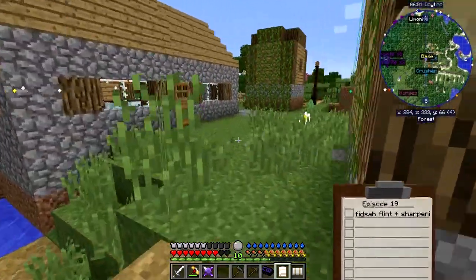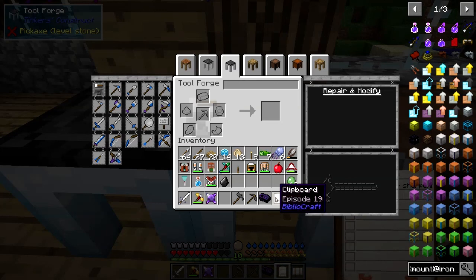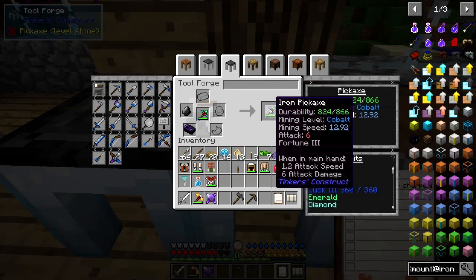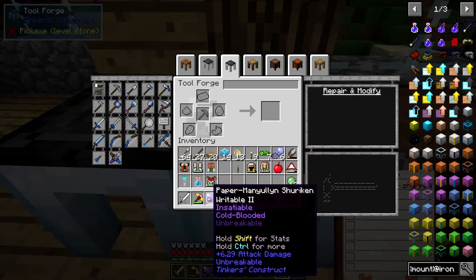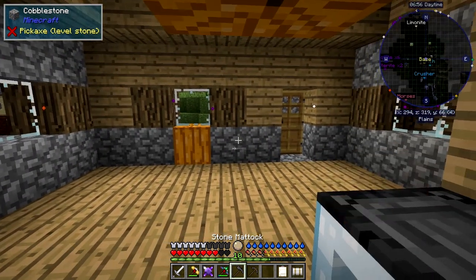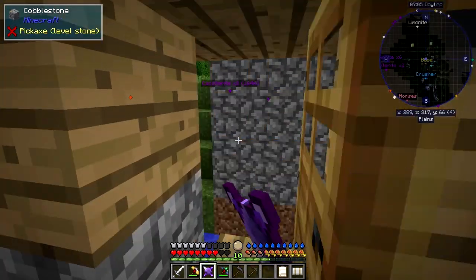I moved everything around here so we can put things on the tool forge. I'd like to upgrade the iron pickaxe - upgrade that with a sharpening kit and a flint, and then we get a cobalt level mining pick with reasonable mining speed six. I also upgraded this - I replaced one of the blades for paper, and then because you've got Writable Two, that gives you two more modifiers. Two more plus three makes five, which means I can make it unbreakable, which also means unlimited ammo. Just for a demonstration - no damage to it at all, which is really great.